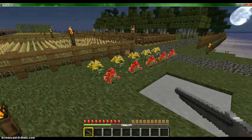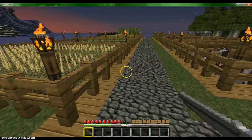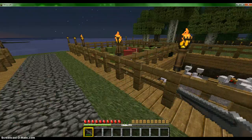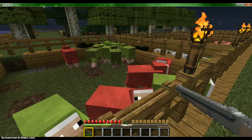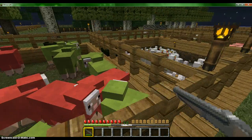Just go out through here. I have my little roses right here — this is where I put them. I have my wheat farm, my potato farm, my carrot farm, my melon, pumpkin, and sugar cane. Over here I'm making — for future reasons — I'm going to have a lot of green and red wool stocked up, just because I like those two colors together.